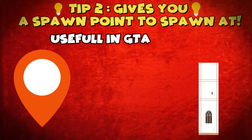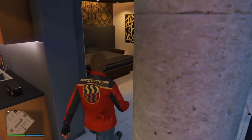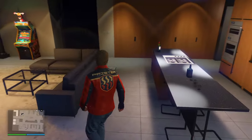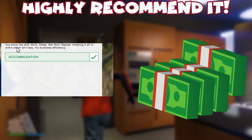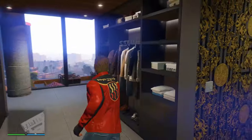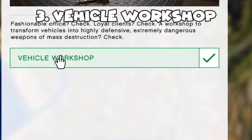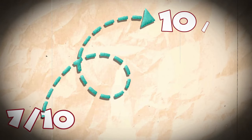Next is the accommodation upgrade — what this does is give you a spawn location, just like some of the other businesses in the game like the CEO office, MC clubhouse, nightclub, and many more. If you have some money to spare, I highly recommend you buy this one because you can spawn directly here. And then there's the vehicle workshop, which takes the agency from a seven out of ten to a ten out of ten in my opinion.